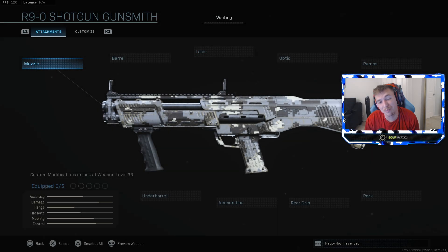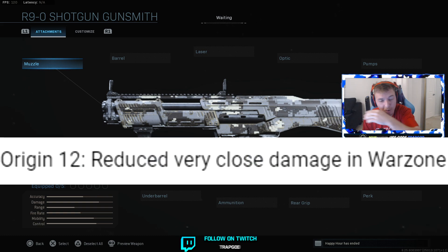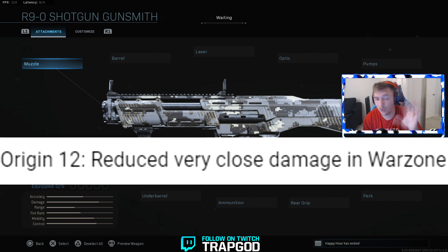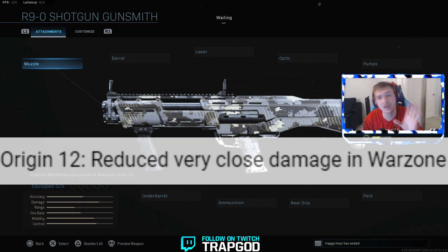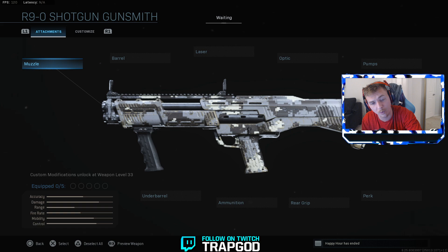What's up guys, today we're looking at the brand new god gun of Warzone Season 6. The Origin was nerfed, and I'm recording this before Season 6 dropped — I'm going to assume the ground loot Origin is gone because they realized how broken it was. This is the new meta weapon. If you thought the Origin was overpowered, wait till you try this thing out.